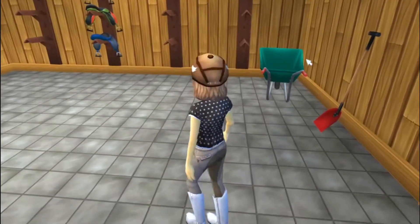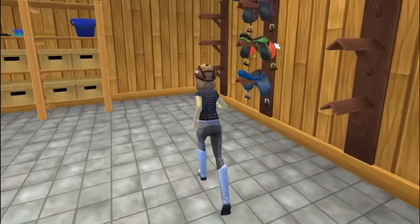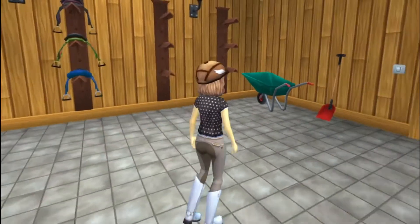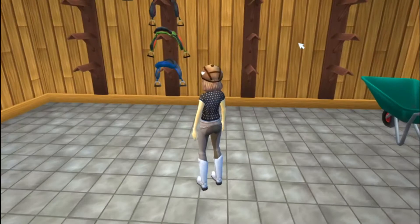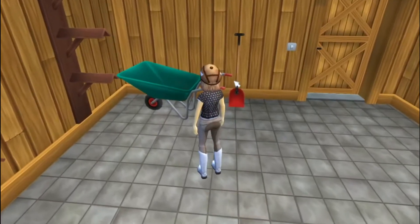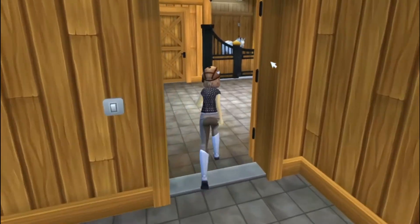So this is the tack room. We've got a little wheelbarrow, some saddle racks, some bridle hooks, and I'm really hoping that Star Stable does something with this soon — so like we can actually put our tack in here, because that would be really cool. Or like we could actually muck out our stalls. That would bring a lot more interesting gameplay.